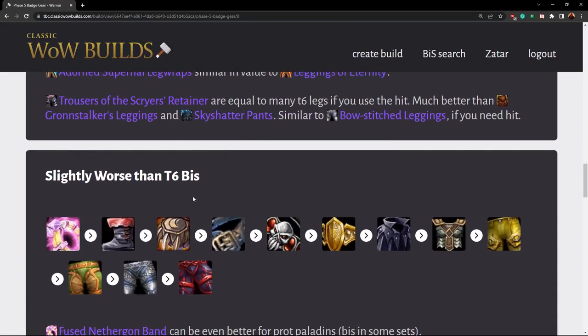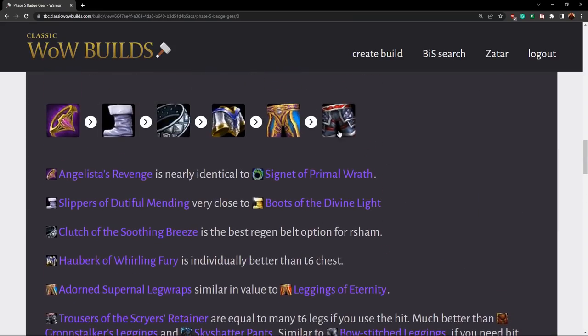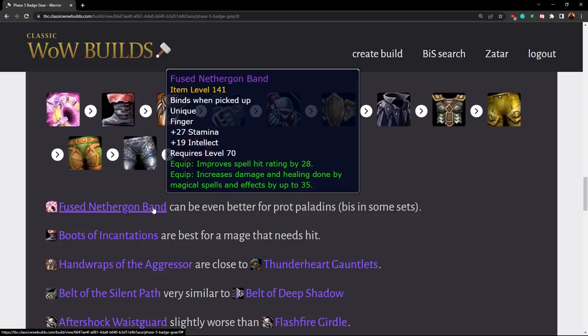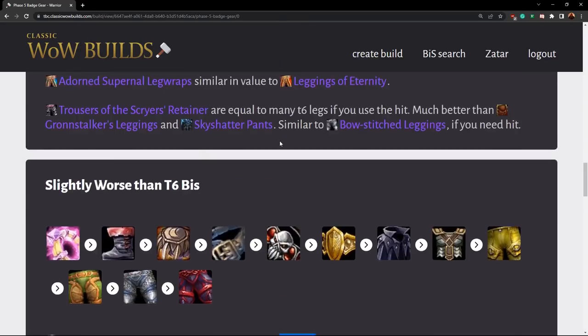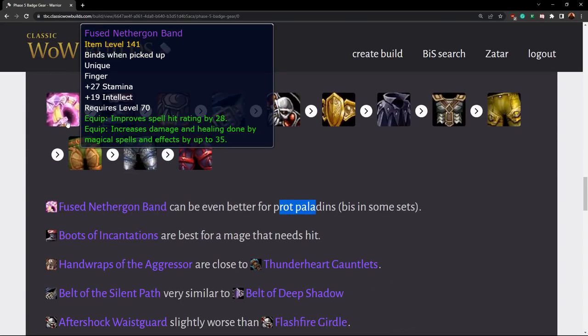Next we're going to go down to items that are slightly worse than tier six BiS — items that are still good but not better than what you can get in tier six content. The Fused Nethergone Band is decent for a prot paladin and is BiS in some threat sets, but for most other casters it's going to be a little mediocre because it's just really high hit. If you need a hit ring it can be quite good, but it's a single target threat ring for prot paladin — you're never going to see it in a caster BiS list.